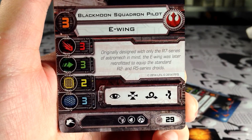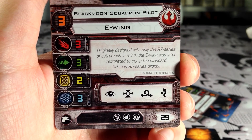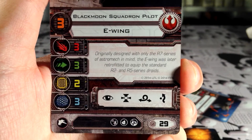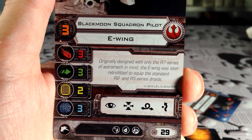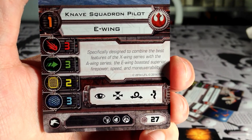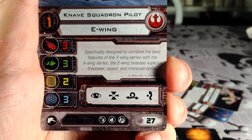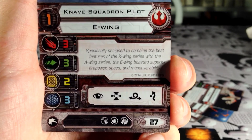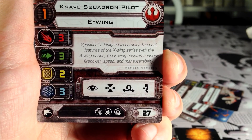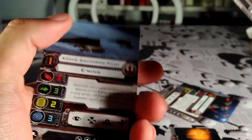We have the Black Moon Squadron pilot at pilot skill 3 and cost 29. I'm not sure we're going to see this guy a lot because 29 is quite a lot of points, though having skill 3 instead of 2 could make a difference. And lastly, the Knave Squadron pilot at pilot skill 1 and 27 points. So you can never fit four E-Wings in a squad, which is a bit sad, but you can have two E-Wings and two X-Wings if you want to — even two X-Wings and two Black Moon Squadron pilots.